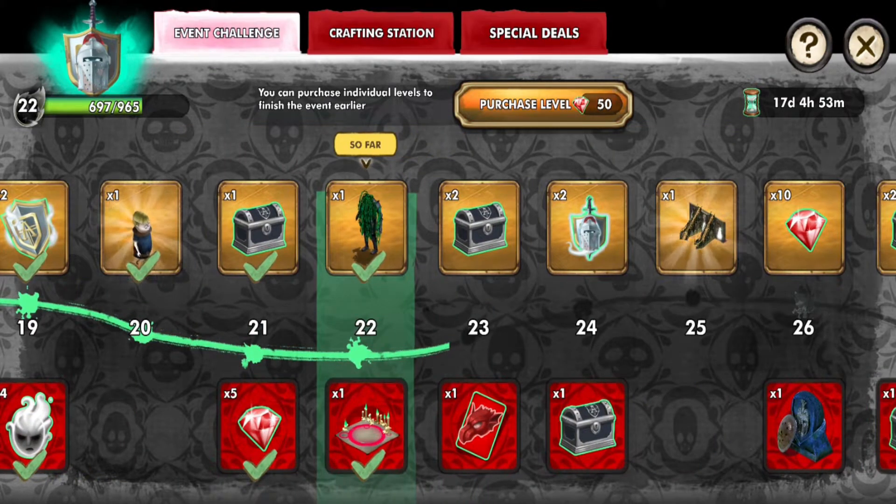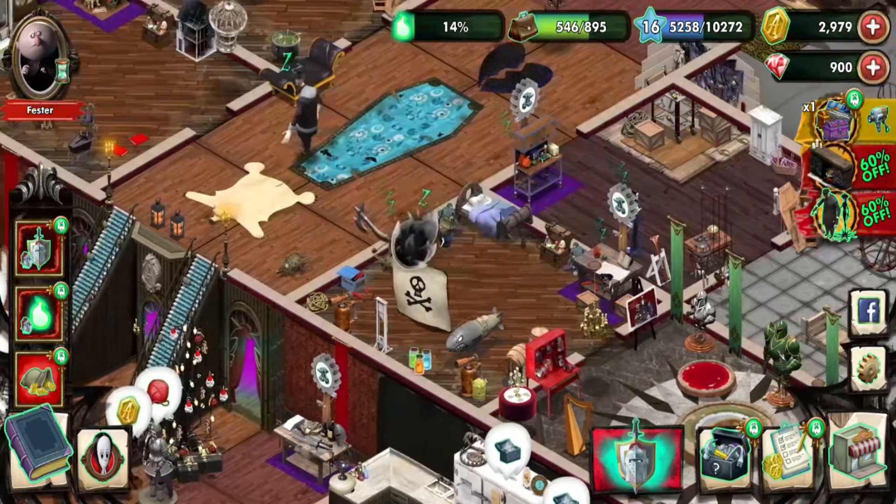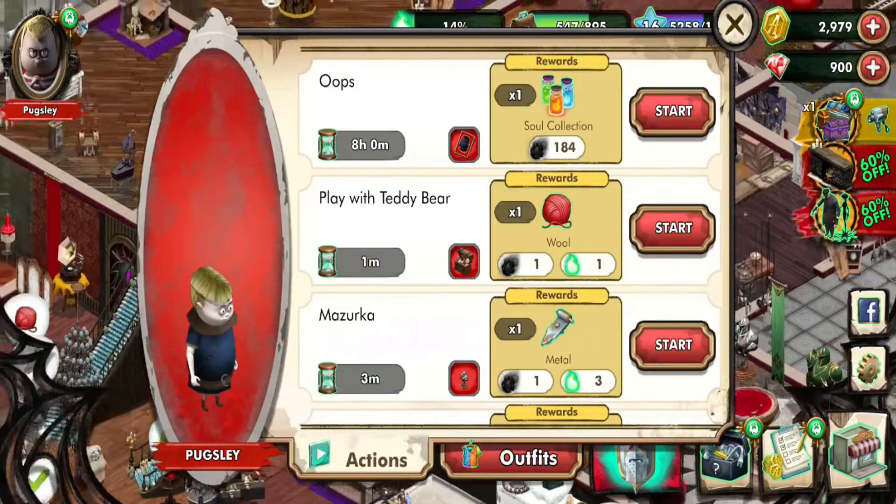We got the stuff we need — the knight that Morticia was talking about, as well as a summoning circle that's going to be needed for Grandma.